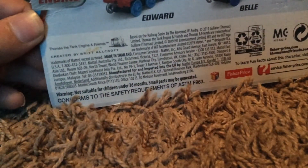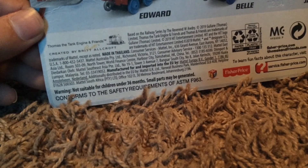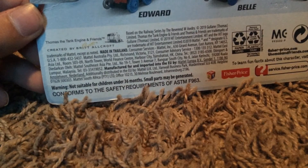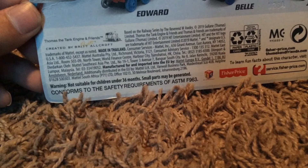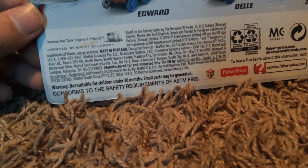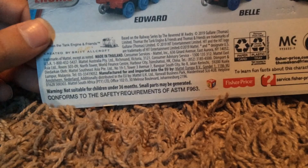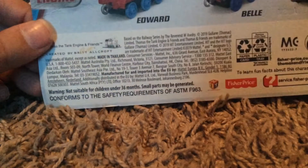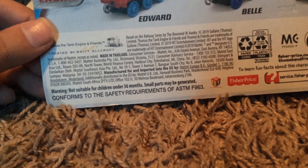Thomas & Friends, based on the Railway Series by the Reverend W. Awdry, 2019. Thomas Limited — Thomas & Friends are trademarks of Gullane Thomas, 2019. Hit Entertainment Limited. Hit and the Hit logo are trademarks of Hit Entertainment Limited, 2019. Mattel and designate are U.S. trademarks. Made in Thailand. Warning: not suitable for children under 36 months. Small parts may be generated. Conforms to the safety requirements of ASTM F963.